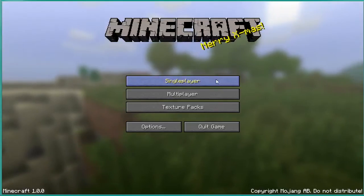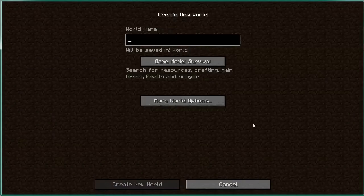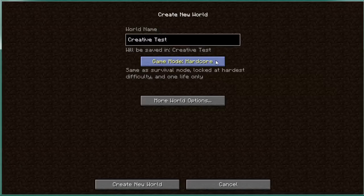If you start up Minecraft and choose single player and decide to create a new world — we'll call this one 'creative test' — you can then choose the game mode right here by clicking through the different choices. Survival is the basic one where you look for resources, craft things, and manage your health and hunger. Hardcore is a very hard variation on survival. Then there's creative, which gives you unlimited resources, free flying, and the ability to destroy blocks instantly.